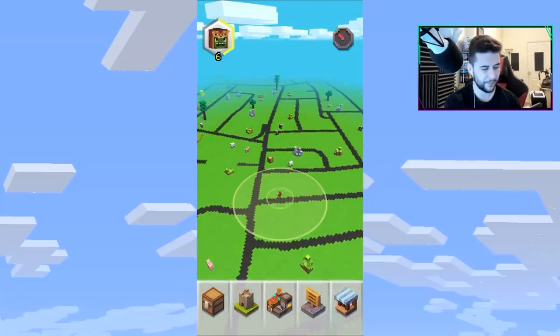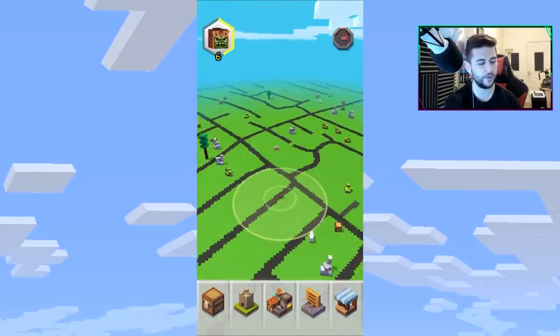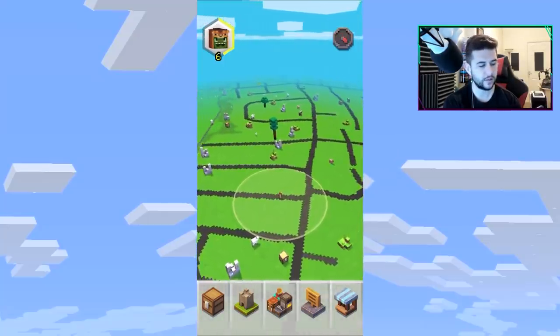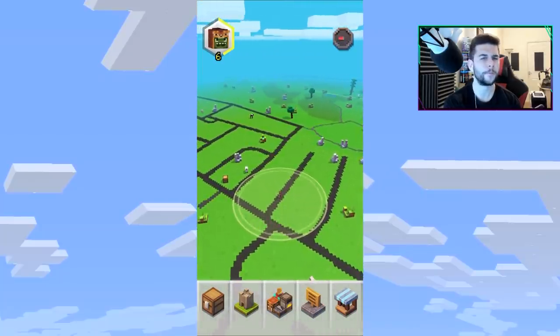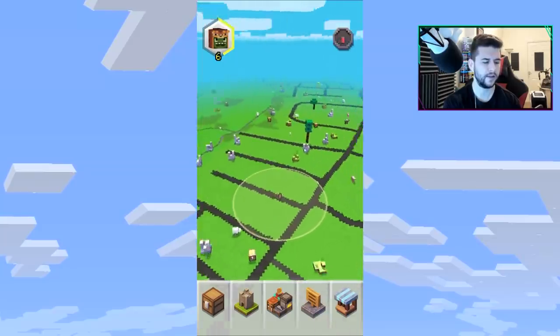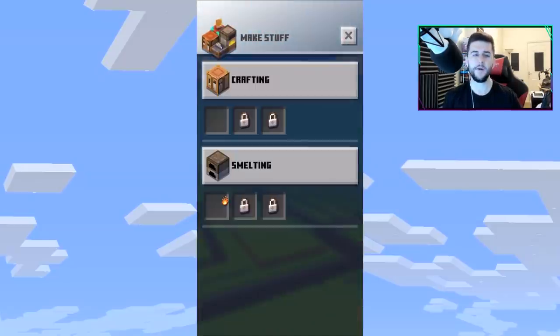This is an augmented reality game showing my current location. I'm trying to tap on a sheep — the chests are the best. Last time I showed this game I was showing new tree types like birch and spruce. I haven't seen acacia yet. There are still a lot more changes to be introduced to this game.